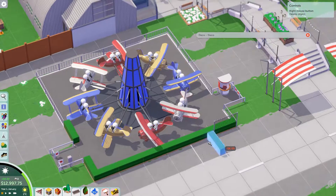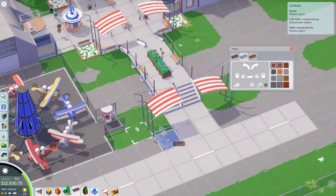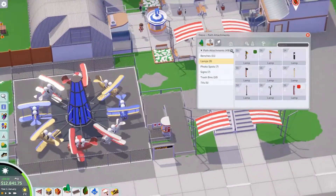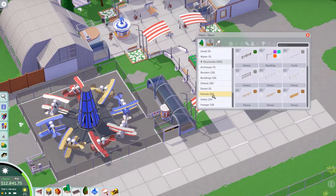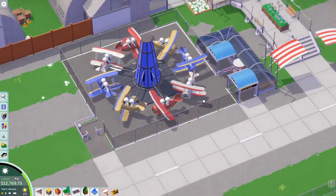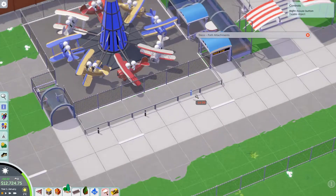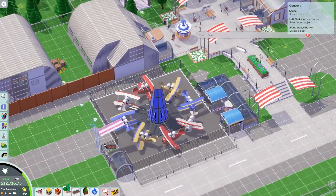I was trying to figure out a border for the airplane ride, and I thought about what would be in a fairground-type ride that's kind of out in the open - a chain link fence would work. Chain link fences usually aren't the prettiest in this game, but I felt it matched the theming pretty well. There's already a chain link fence going around the entire park. If you think of an airport or a derelict government-type facility, what would be along the outside would be fences, so that helped with the theming.